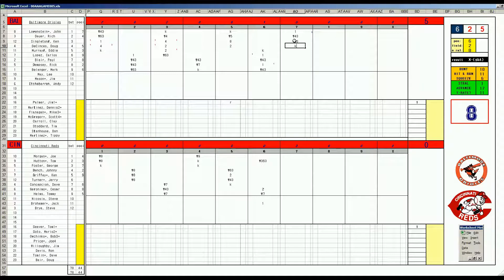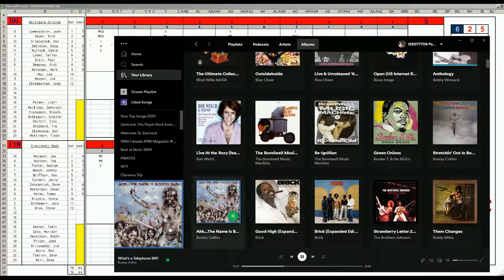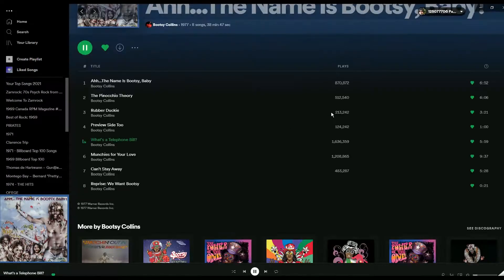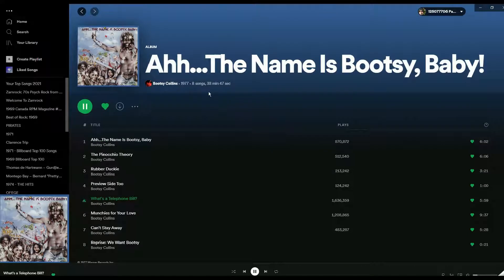Seaver and Palmer are both Starter 9s — we might just see them never leave the game. Stretch time here in Cincinnati for game one of the World Series. We are listening to Bootsy Collins — 'What's a Telephone Bill' from the Bootsy Baby LP of 1977. Big Cincinnati Reds fan.